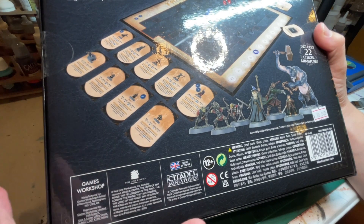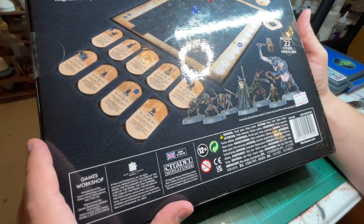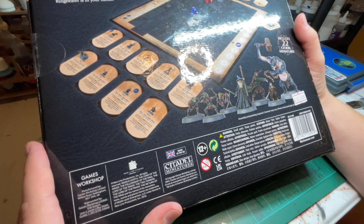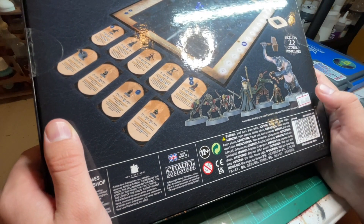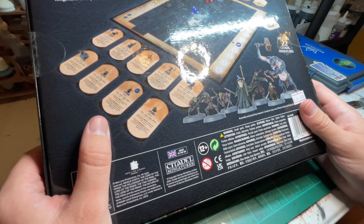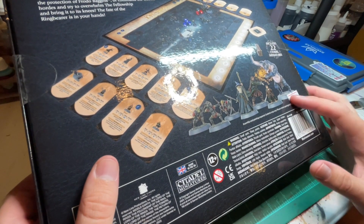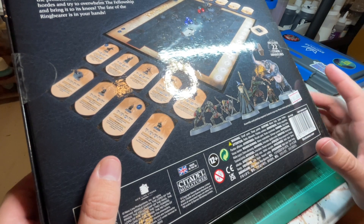But if you're like me and you wanted to pick up the Fellowship but couldn't really justify spending $65 or $60 on just the Fellowship, this comes with a Moria troll as well as some goblins and the board game element, which I'm sure I'll probably play just to play it, although I am using the models for the regular game aspect.